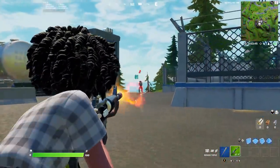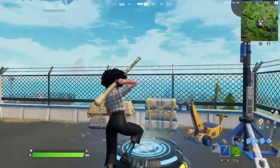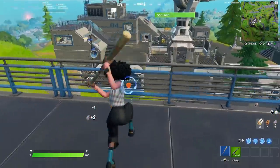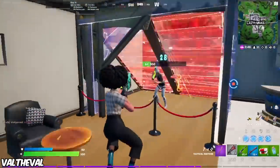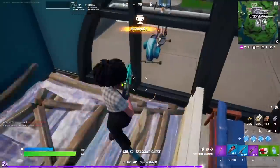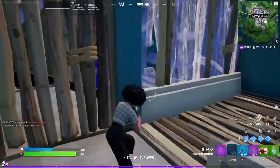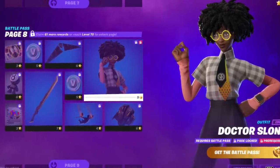Dr. Sloan without a back bling with the Harley Hitter for the pickaxe. This season has a lot of good battle pass skins compared to other seasons, where there have only been two bad skins. As a comparison, other seasons might have only one or two good skins. The Harley Hitter is the perfect pickaxe for Dr. Sloan since she's a simple skin that will most likely be sweaty. To unlock the skin, reach page 8 and spend 9 battle pass stars.